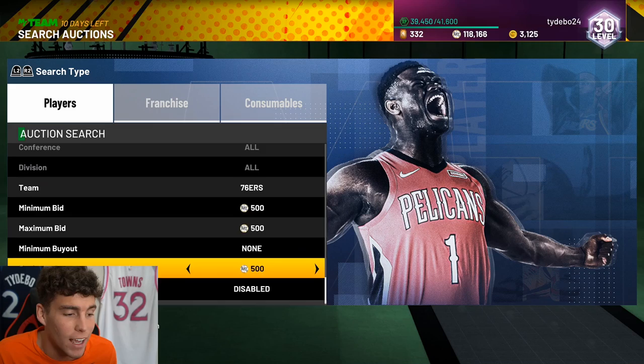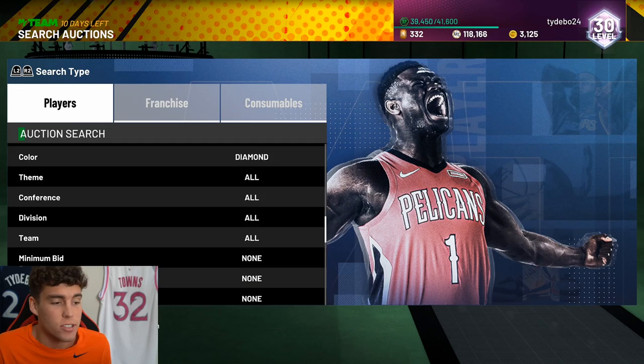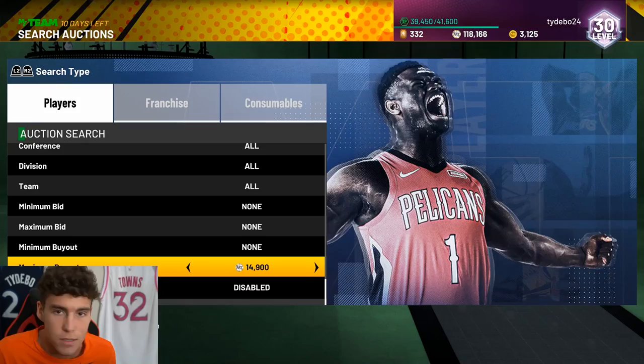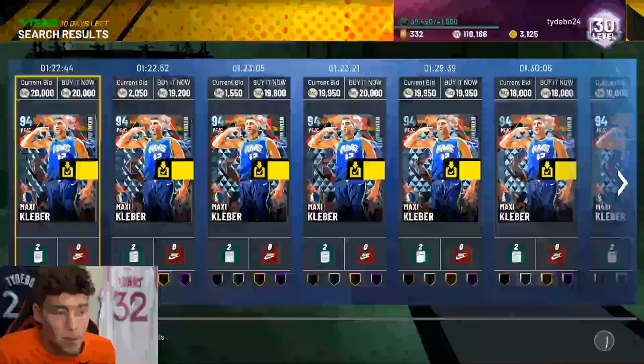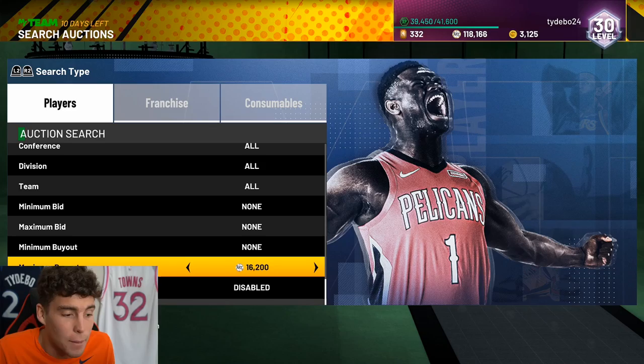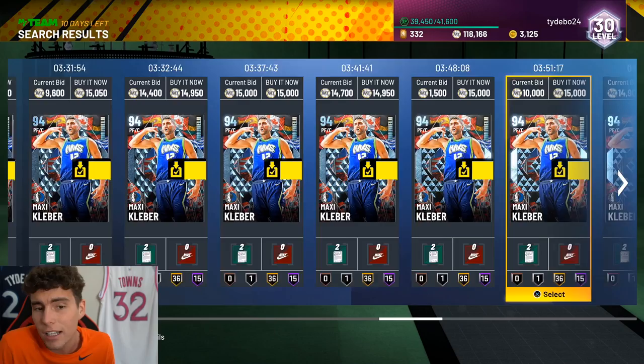If you are new to my channel, please consider smashing that subscribe button as we are on the road to 60,000 subscribers. So here's the thing about Maxi: if you just get him in Triple Threat Online you can sell the card for like 10,000 MT, which is actually kind of wild. He's going for 20k, which is not a bad price. I probably should sell him, but after this game plan I'm definitely gonna lock him in for Dennis the Menace. Definitely not a bad budget for Maxi at all — 15,000 for a diamond card isn't bad.